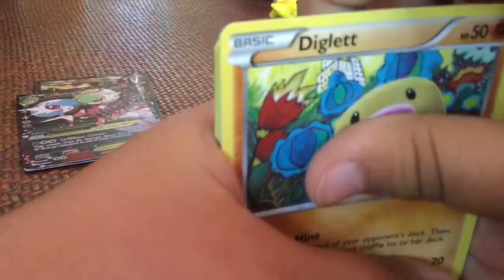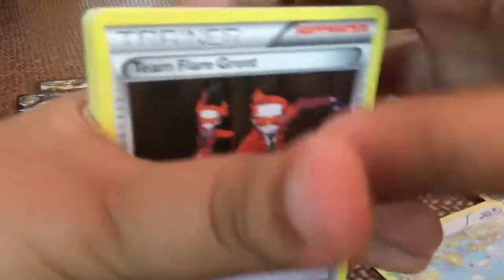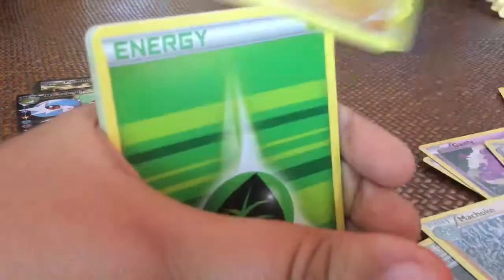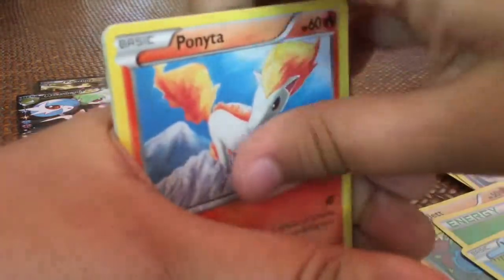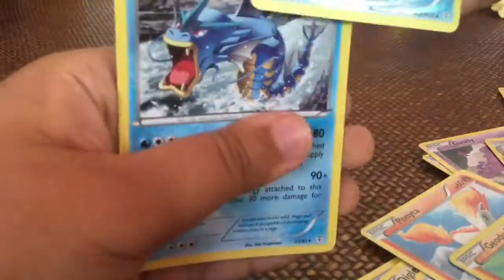Next one's gonna be Blastoise. I want to open the Charizard pack though. So from Blastoise we got Swablu, Team Flare Grunt, Machop, Diglett, Energy, Magikarp, Bonita, Geodude, Holo Froslass, and Gyarados.